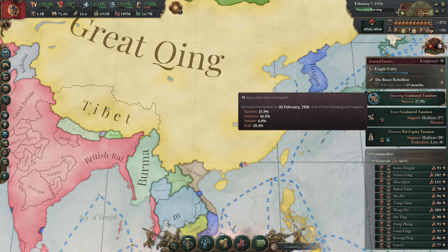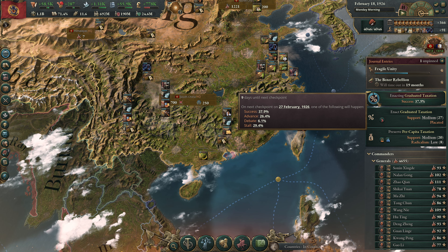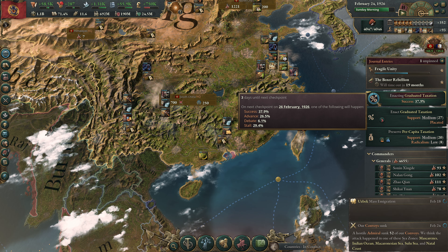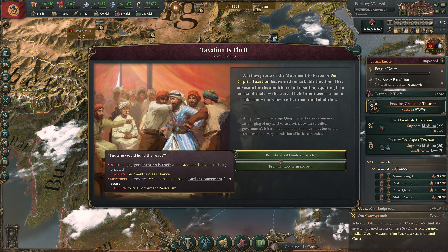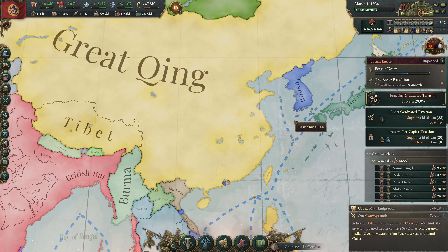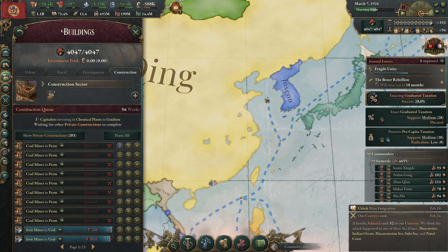So, the question is, does graduated taxation pass here? 37.9% chance of that. We'll see. 12 days... 10 days... any moment now. 3, 2, 1, 0. 'Taxation is theft.' Hmm. That's not a great option at all. That puts us back into negatives. That offsets some of the gains that we're getting from this, I suppose.